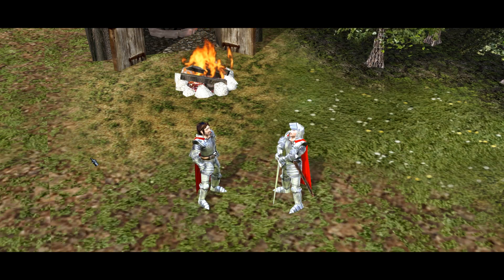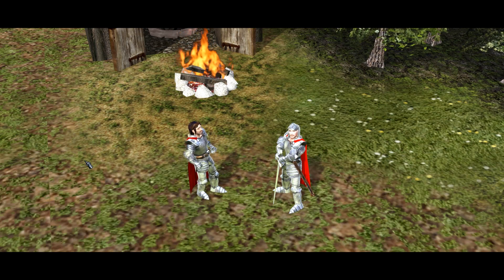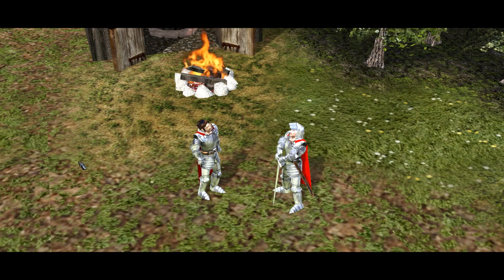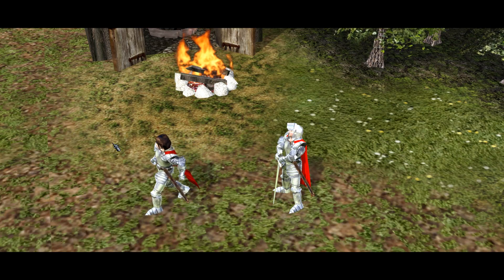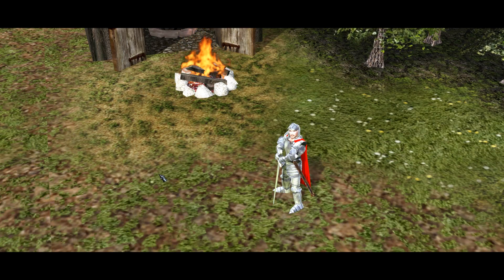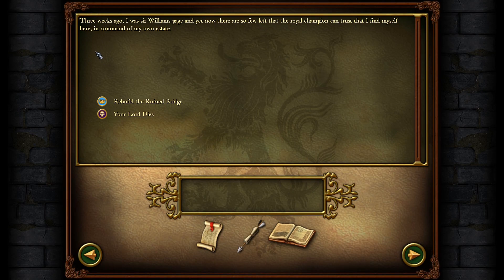Chapter 2. Your first employee: Tom Simpkins, the scribe. I must bid you farewell, Matthew — I ride on today to find support for our cause. Sir William often spoke of our cause. In truth, with the king dead or fled abroad, I know not the purpose of our fight. Three weeks ago I was Sir William's age. Morale is weakening. Now there are so few left that the royal champion can trust that I find myself here in command of my own estate.